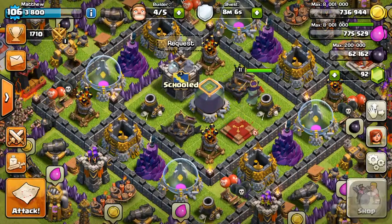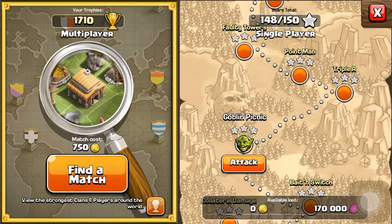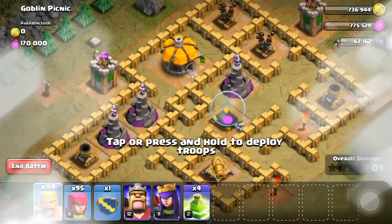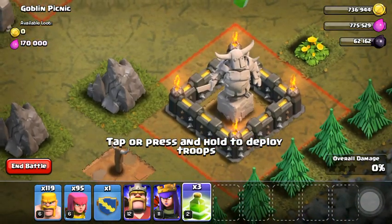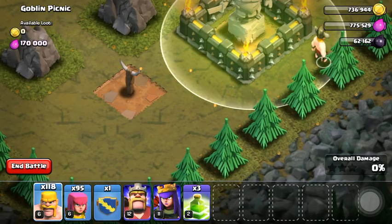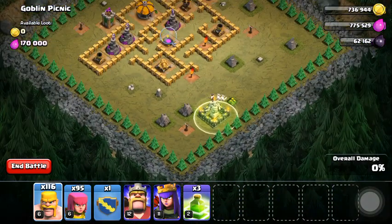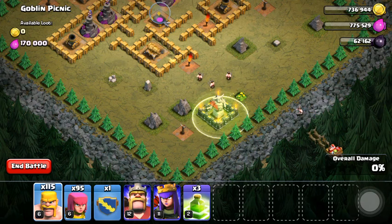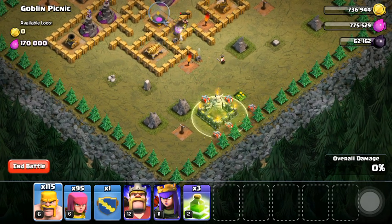And the last one on our list, I think it's pretty much the coolest one, is at Goblin Picnic. We notice this Pekka statue over here, and if you drop a jump spell by it and drop a troop to hop over, it triggers some red smoke that lures Santa Claus over here, and he drops a couple presents. That's my favorite out of all of them.